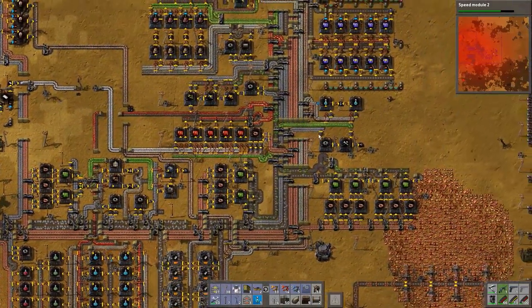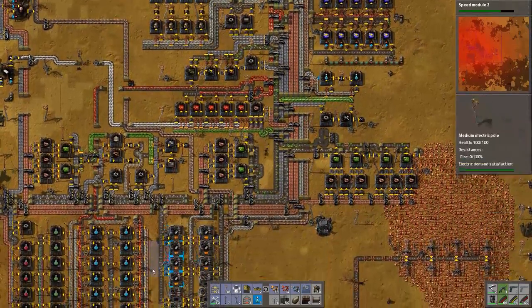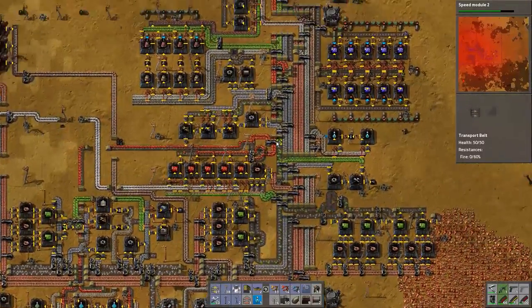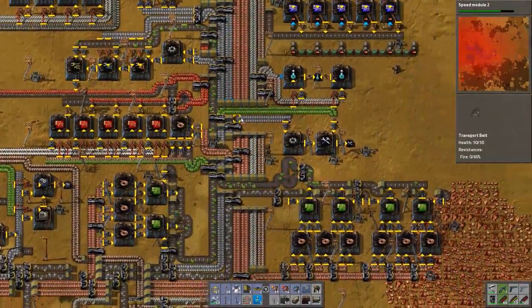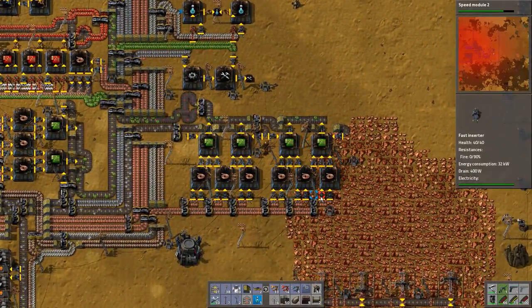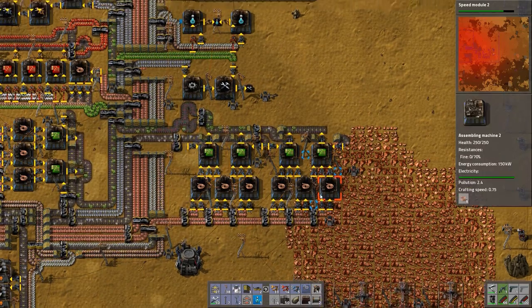We're making those blue circuits. It's pretty insane that the smart production still can't keep up with the science labs — that's pretty weird. I don't think I've ever needed this many green circuits. This is pretty crazy. We're getting enough copper now, that's for sure.